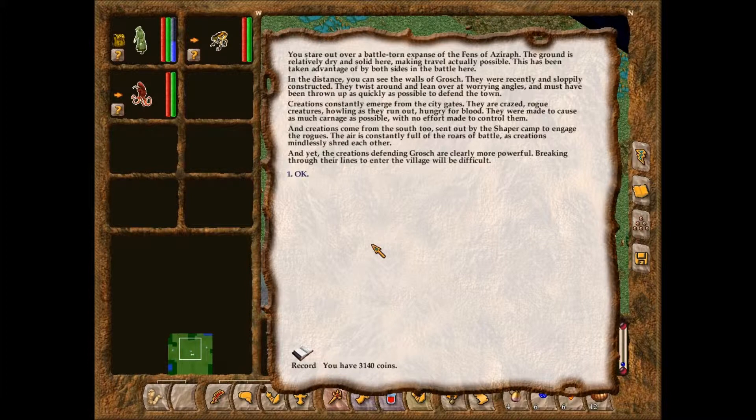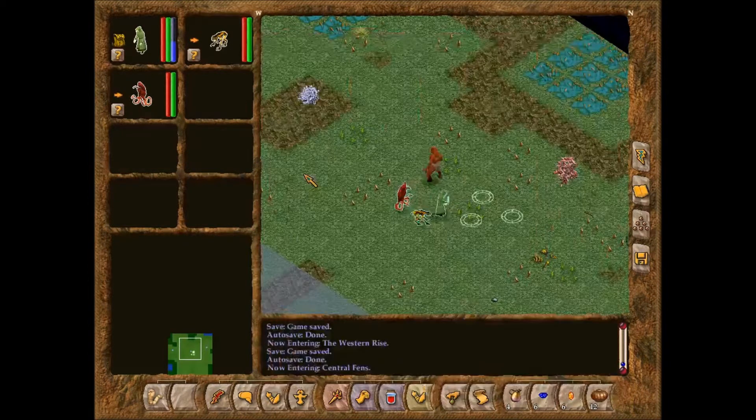You stare out over a battle-torn expanse of the Fens of Azerath. The ground is relatively dry and solid here, making travel actually possible. This has been taken advantage of by both sides in the battle. In the distance, you can see the walls of Grosh — recently and sloppily constructed, twisting and leaning at worrying angles, thrown up as quickly as possible to defend the town. Creations constantly emerge from the city gates: crazed rogue creatures howling as they run out, hungry for blood, made to cause as much carnage as possible with no effort made to control them. And creations come from the south too, sent out by the Shaper camp to engage the rogues. The air is constantly full of the roars of battle as creations mindlessly shred each other, yet the creations defending Grosh are clearly more powerful.